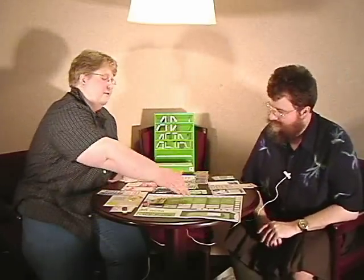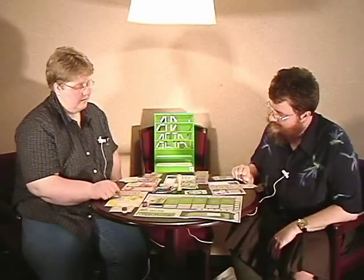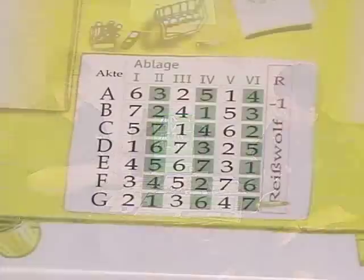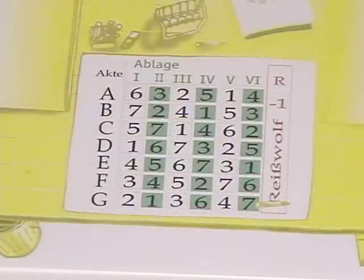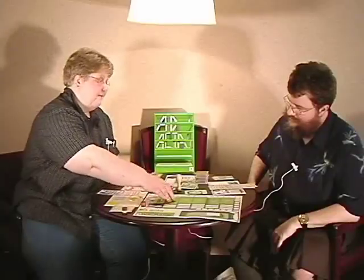There are different cabinets, and on your desk you see a table of values assigned to different files. These files have names from A through G. So if E goes into file cabinet number one, it's worth four points, but it might have been better to wait until file cabinet number four where it would be worth seven points. So based upon the day you're working the file, you get more or fewer points. The game ends when either the file cabinets are full or when somebody has exceeded 35 points.